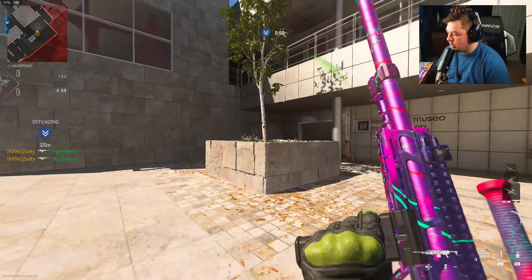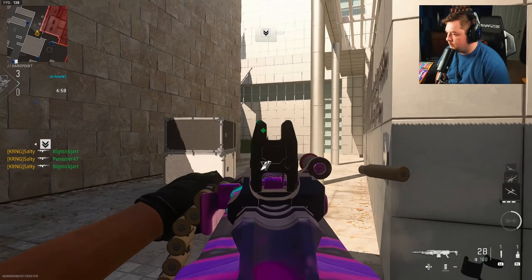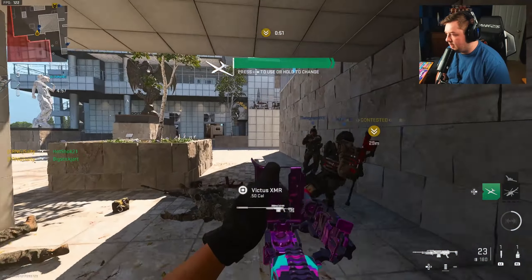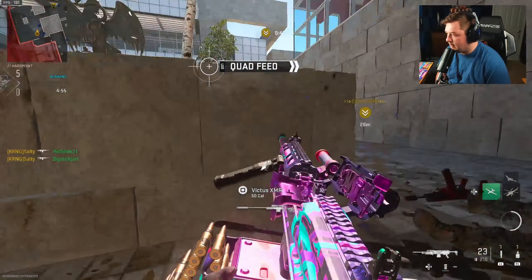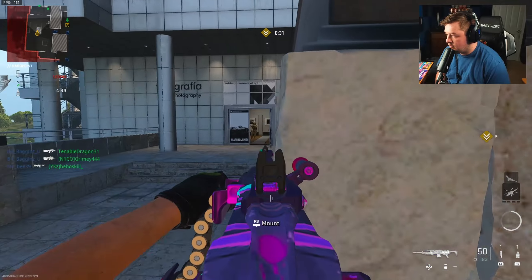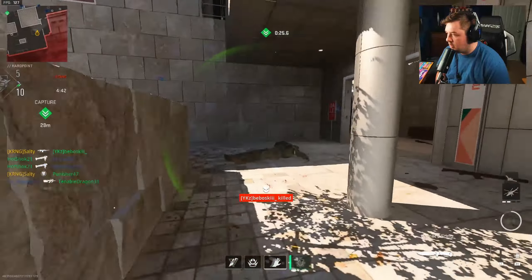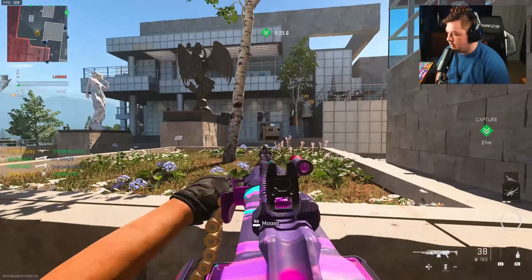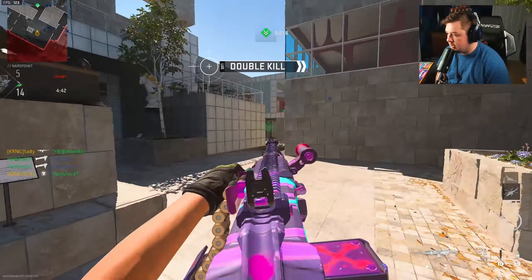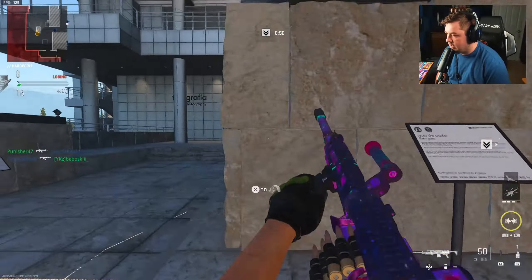Basically what I've done is built this out to focus on getting your gun up quicker — put on that 50 round mag so it has a faster aim down sight speed because of the magazine itself. The thing is, you can't play on the objective or on the hill with this. You've got to keep your distance, but it hits super hard. They just had two people leave the game.